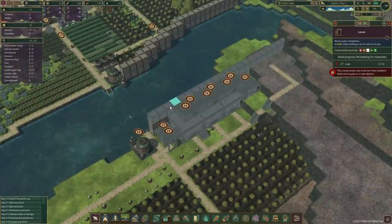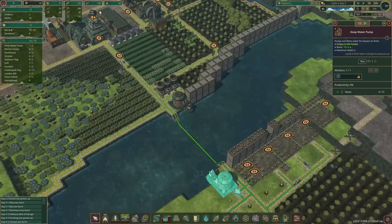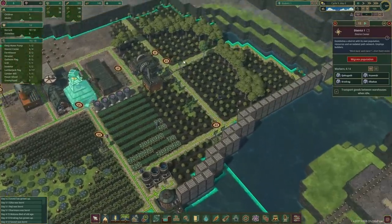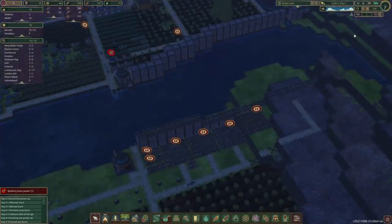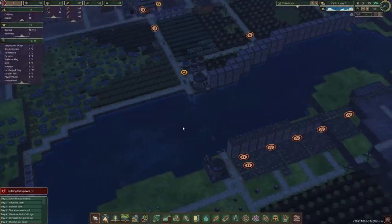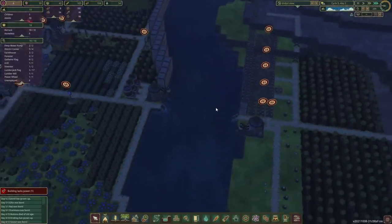A couple more layers and we can have some new — oh, water reserves are dropping quite low. We're gonna have to have one of the builders come out. Let's give it a higher priority, and we're also telling the beavers very nicely to work slightly longer shifts from now on. We do need this reservoir to be complete.